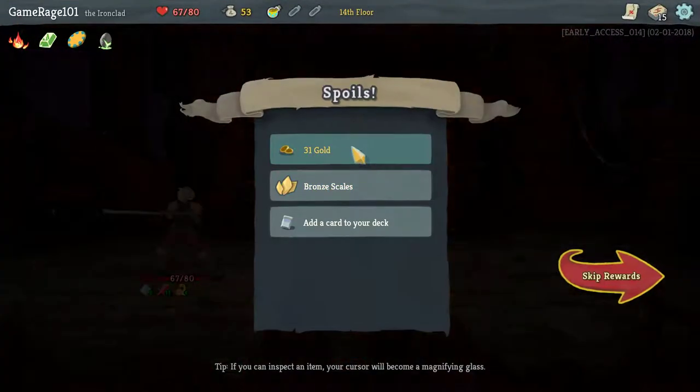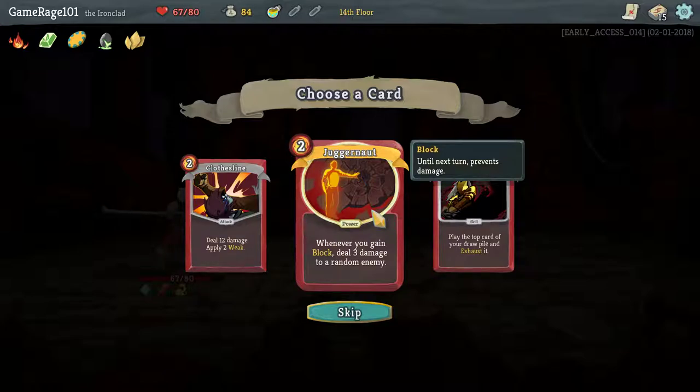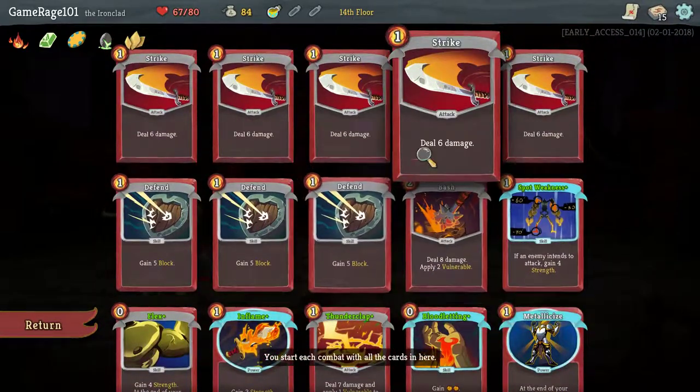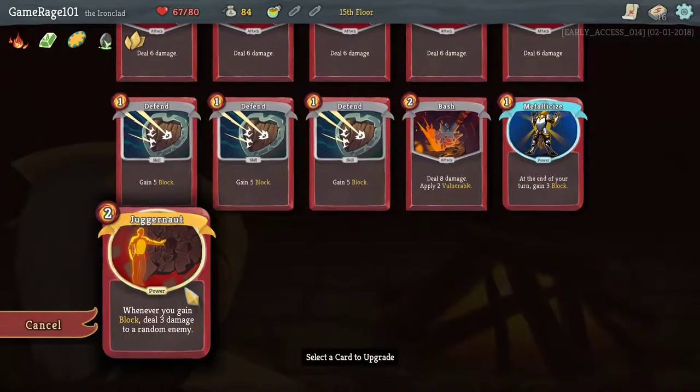Plus, I heal. So I definitely don't need a rest. All Bronze Scales is pretty good — whenever you gain block, deal 3 damage to a random enemy. That kind of synergizes with what I'm doing. But it is a 2-cost power that I would have to play on top of it — it would deal 6 damage every turn if I have the Metallicize activated, otherwise it would only deal 3. I really want to start getting rid of some of these strikes. I do have Bloodletting — I've got to remember that.